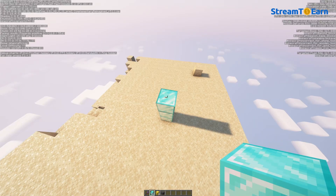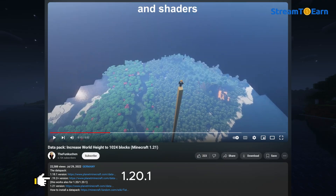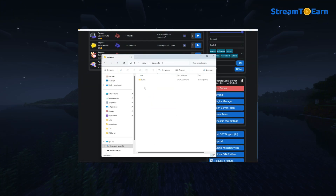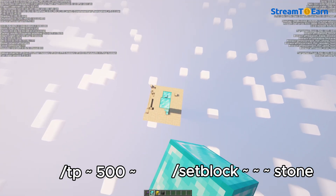The Minecraft world is normally limited to a height of 320 blocks, but you can extend it to 1024 blocks, allowing you to build taller towers during your streams. There's a link under this video that leads to another video with a Datapack download link in its description. Open the Server Files folder through the program, locate the folder for the world you are using (usually named World), find the Datapacks folder inside it, and move the downloaded archive into it. Restart the server, then teleport to a higher coordinate and use the SetBlock command to check if a block can be placed at the new height.